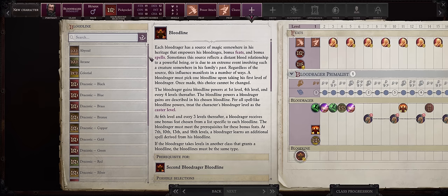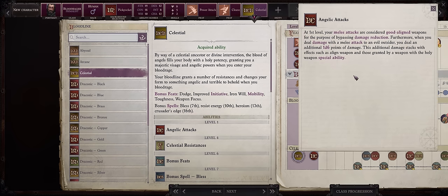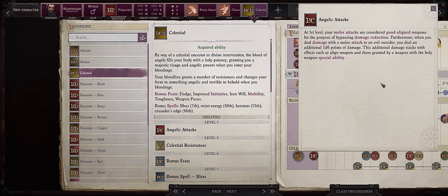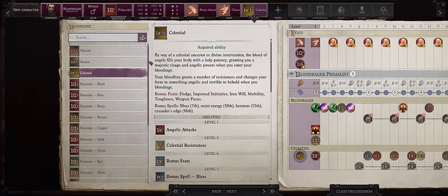For your Bloodline powers, this is pretty important. The one that stands out most is Celestial, because your Angelic Attacks gained at level 1 is quite powerful. Whenever you are raging — which will soon become pretty much infinite — your melee attacks are considered good-aligned weapons for bypassing damage reduction, which is great against all demons. Whenever you hit an evil outsider with a melee attack, you deal an additional 1d6 points of irresistible damage. It comes right at level 1, so you'll have the entire game to benefit.